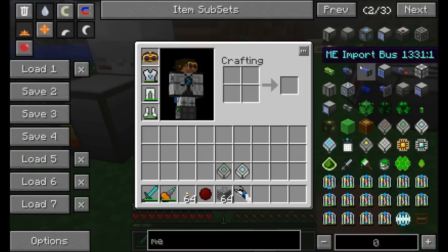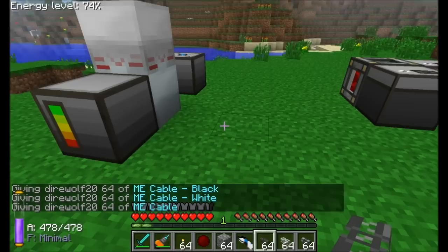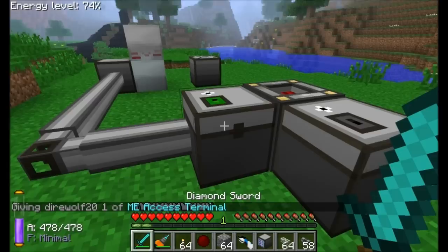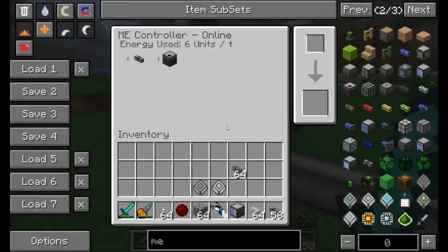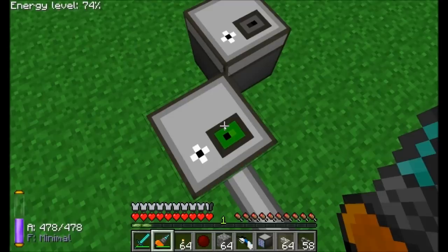There are several types of ME cabling in different colors. The main one to grab is just called ME Cable. There's also the ME Access Terminal. You can run cable from the controller directly to the ME Chest — once connected, the icon on top turns green. The controller now shows 7 energy units per tick, reporting 6 cables and 1 ME Chest in the network.